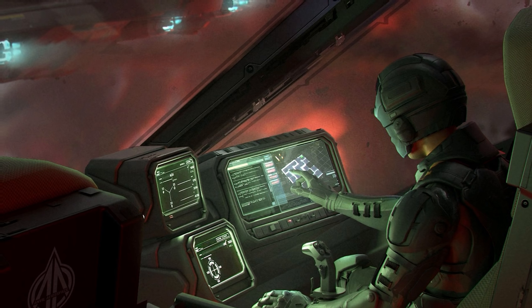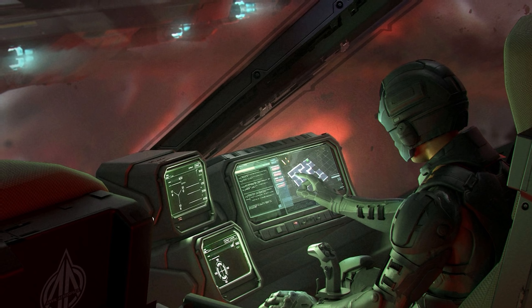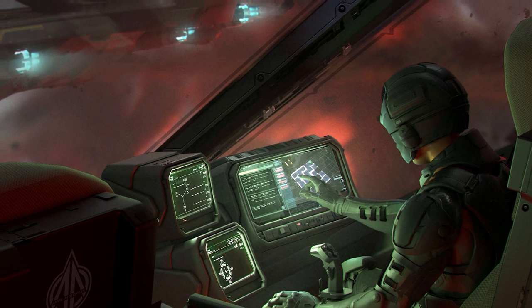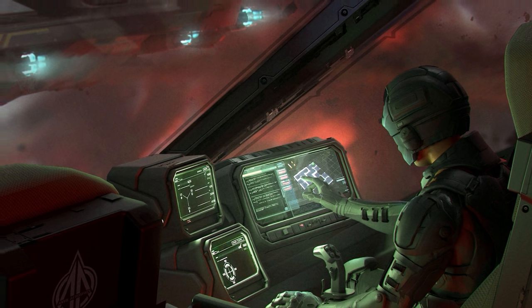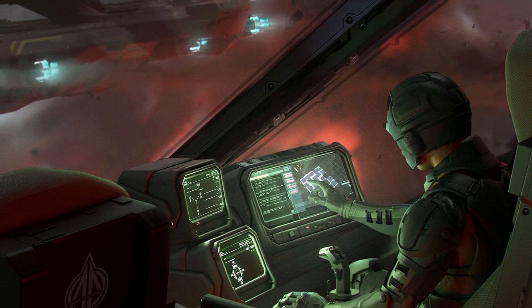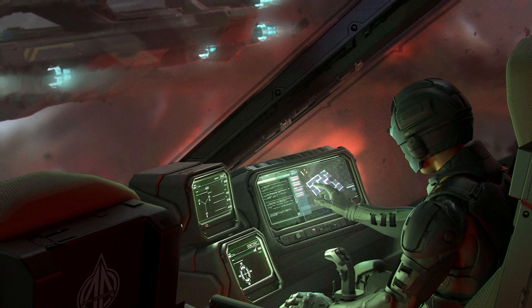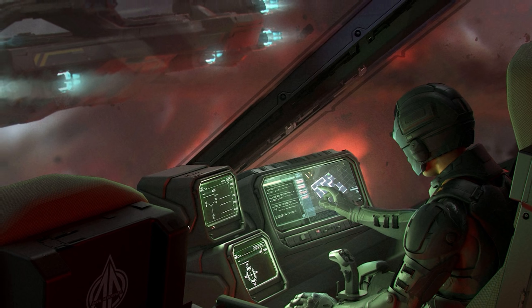What hangar and landing pad sizes will the Legionnaire use? The dimensions of the Legionnaire will fit in what is termed as an extra small (XS) hangar or pad, which is the same classification as single-seater ships from the Arrow to the Prospector. It will fit in a range of ships from the Polaris to the Idris.